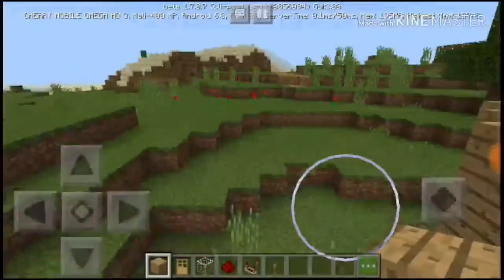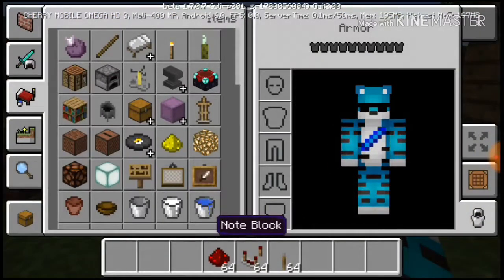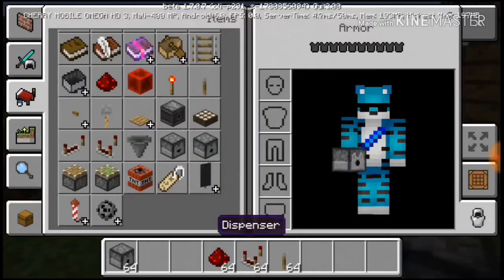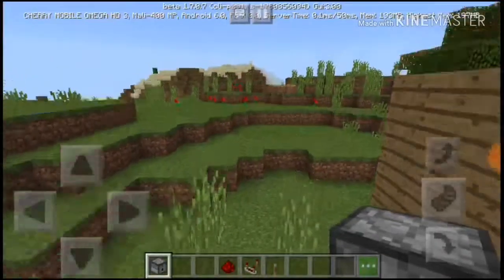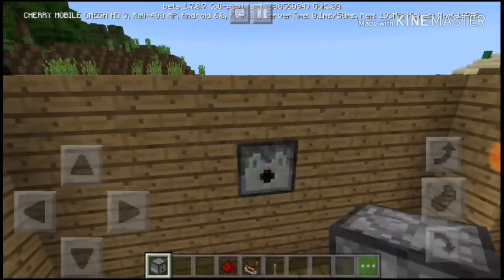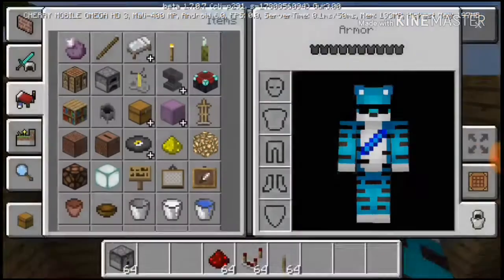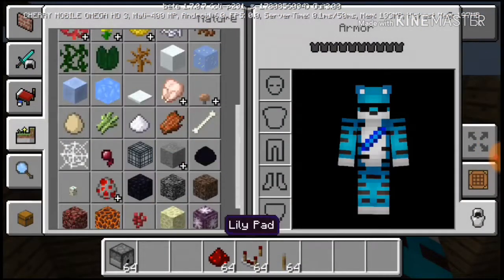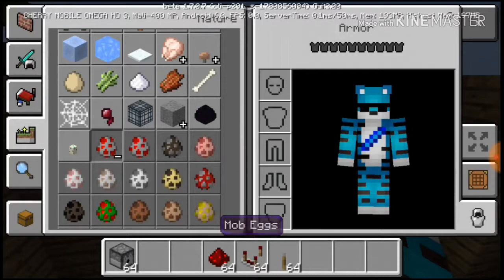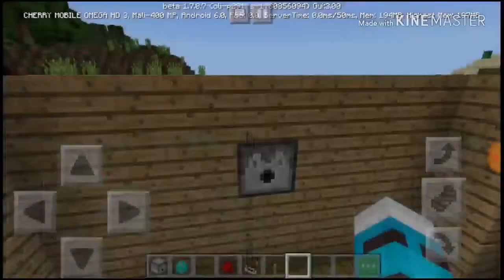I forgot some materials we need. It's a dispenser. And guys, if you want this to work, you need to go to peaceful mode. You need to be in peaceful mode for this to work.